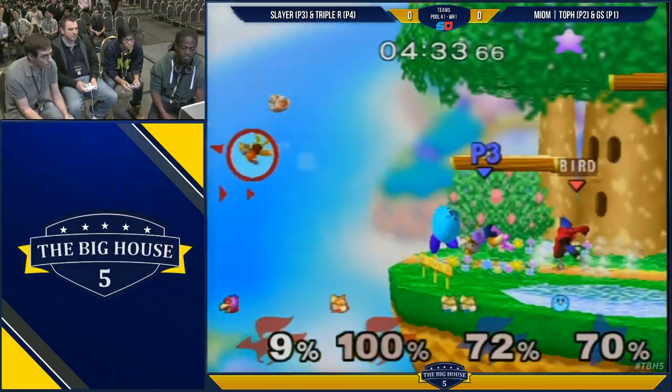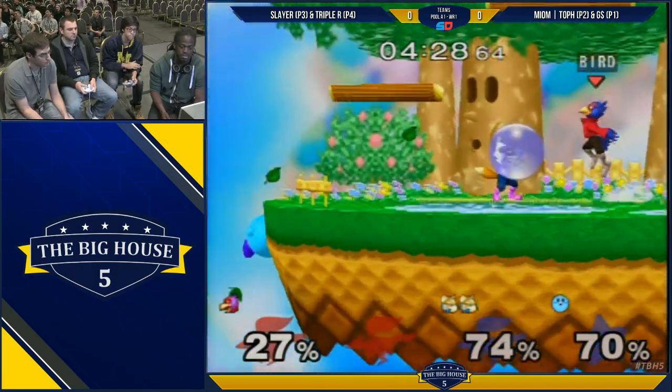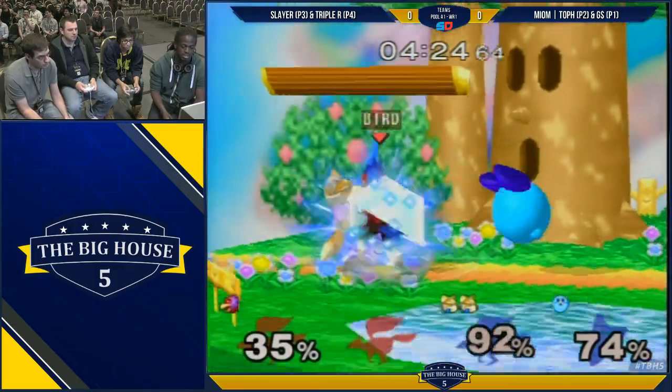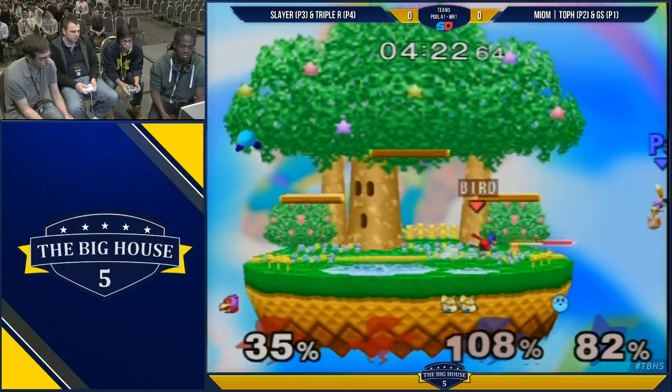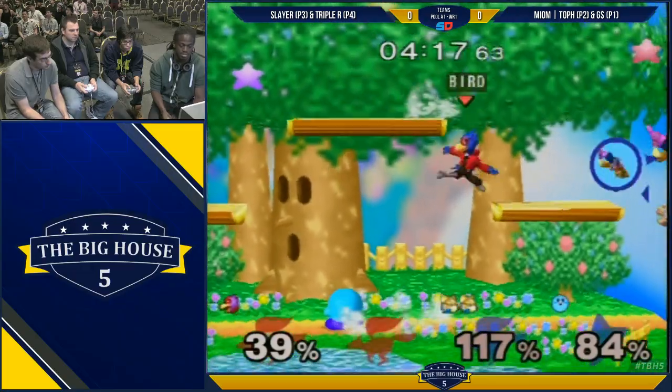Kirby gets a successful back throw into wave dash off — land on the edge. Good spike. Oh my God, this Kirby! His name is Triple R — I need to shout him out. His Kirby is hella good.